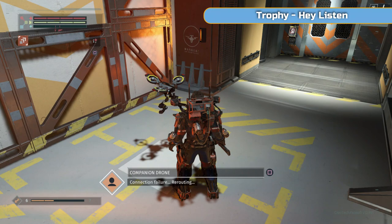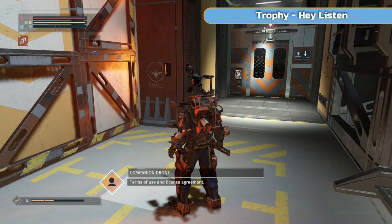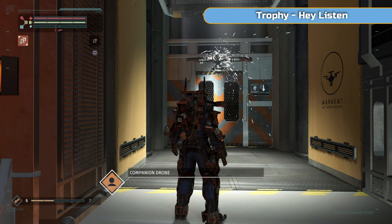At the start here we're going to speak to this drone. I'm not going to show it all, but exhaust the dialogue — yes, dialogue with the drone. Then it's going to fly off and open this lift up here. Go back out of the dialogue and it'll fly away. You'll get the trophy Heylisten, which is a story-related one.